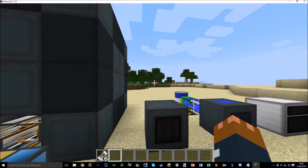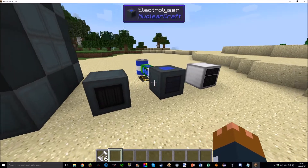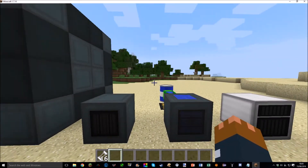In the latest updates, nuclear weapons were fixed so they can no longer be crafted in the assembler when that config option is disabled — previously you could still craft nukes even when they were disabled. A manganese dust oxidizing recipe was also added, so if you have a mod like Metallurgy that adds manganese, you can oxidize it into manganese oxide.